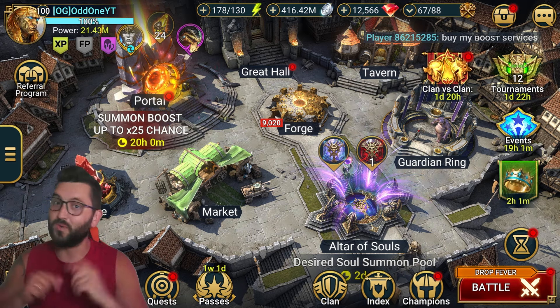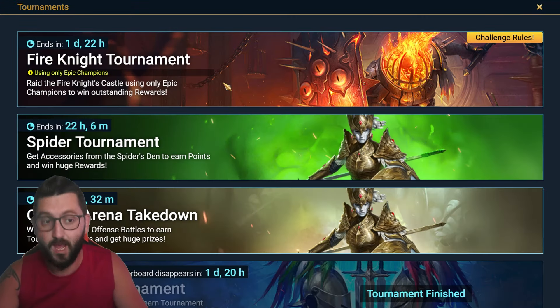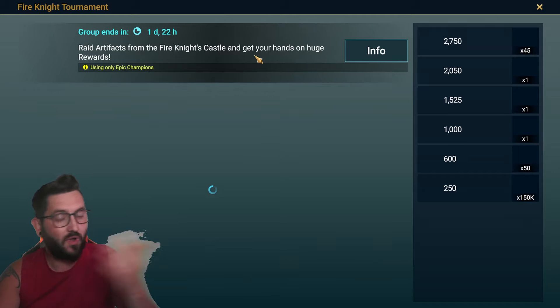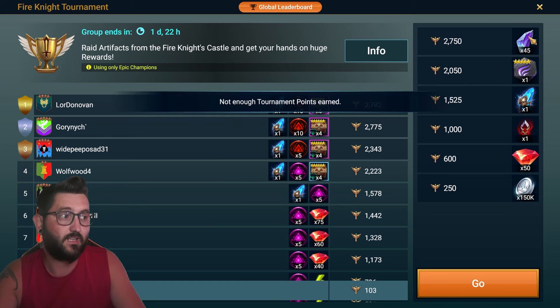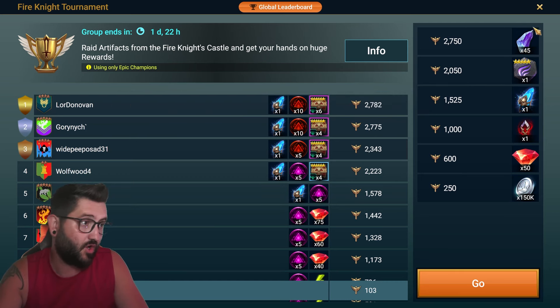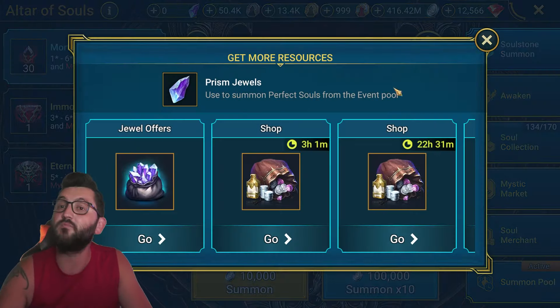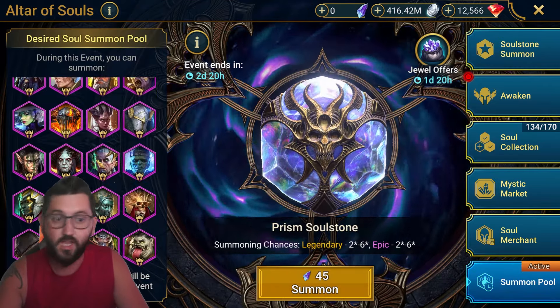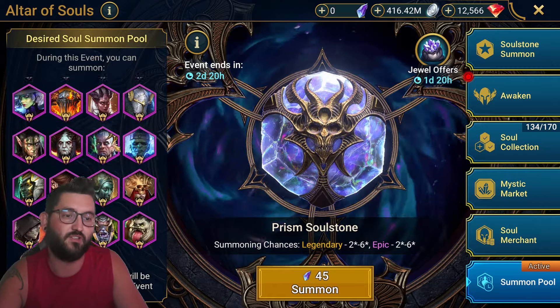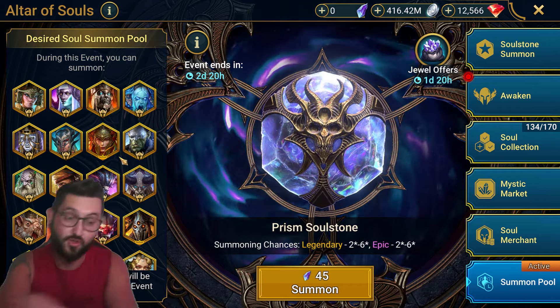Hey guys, this is Odd1Gaming. This is going to be another Raid Shadow Legends video. Today I want to show a few fun teams I've been playing around with for farming the Fire Knight with only epics. The reason I'm making this video is because we have a Fire Knight tournament going on right now that requires you to use only epics to get the milestone reward - prism jewels. Basically every 45 prism jewels you get a free summon which can get you amazing epics or legendaries.